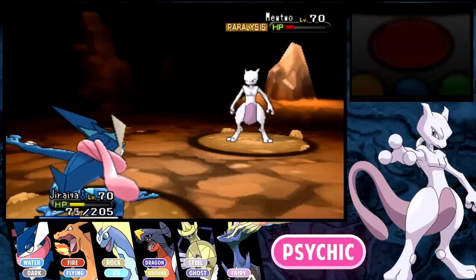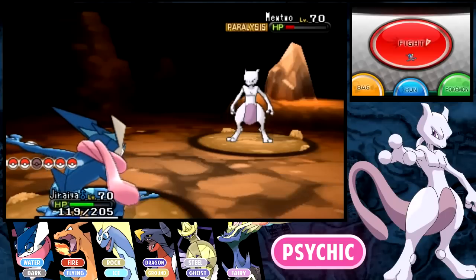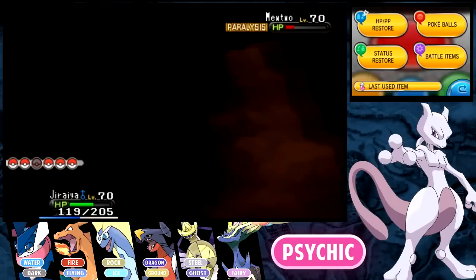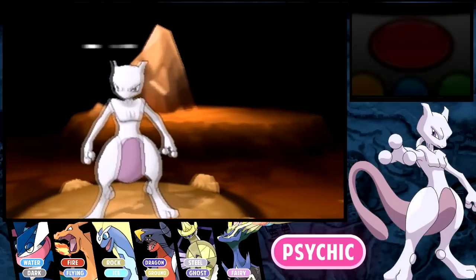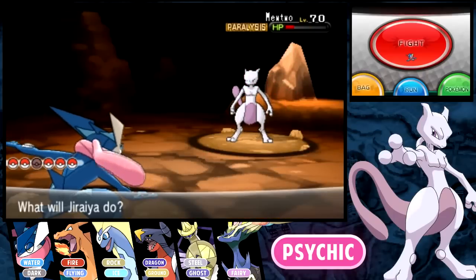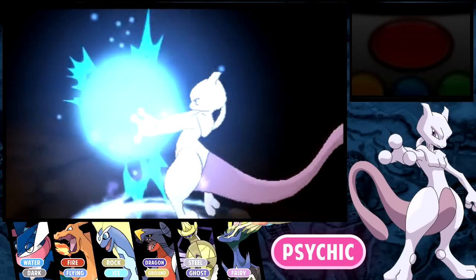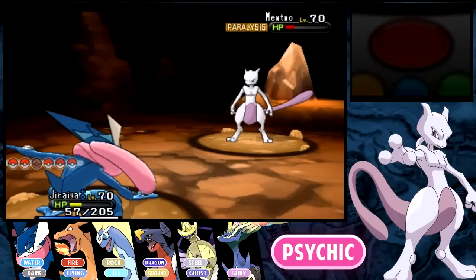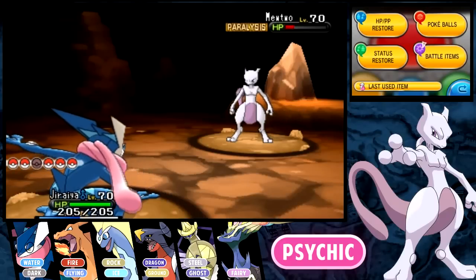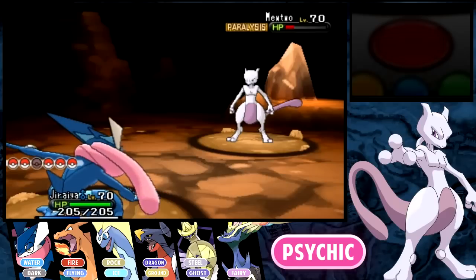I have no idea if I should use a Pokeball or use an X item to avoid dying to Aura Sphere. If you don't have a Spiritomb or Sableye, at least bring a Pokemon that's immune to one of his attacks. My Greninja, being half dark, is immune to his Psychic attacks. You can use Ghosts to be immune to his fighting attacks, although Gengar would be easily defeated by Psychic. He gets STAB from Psychic, not Aura Sphere — which is probably why I'm surviving these Aura Spheres. It would also be smart to bring Pokemon with super effective special attacks, because even though he uses Barrier, special attacks still do full damage.